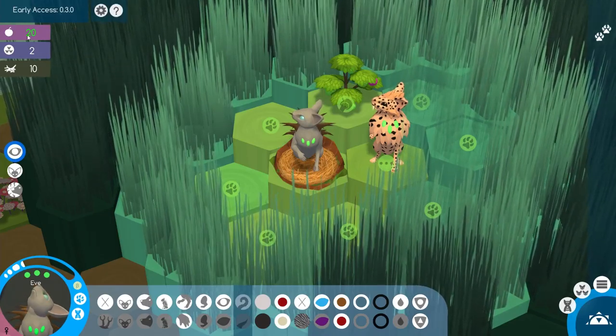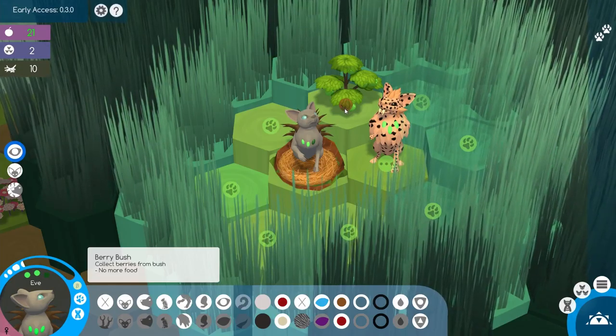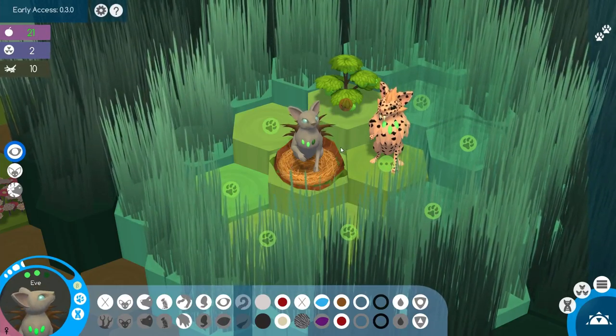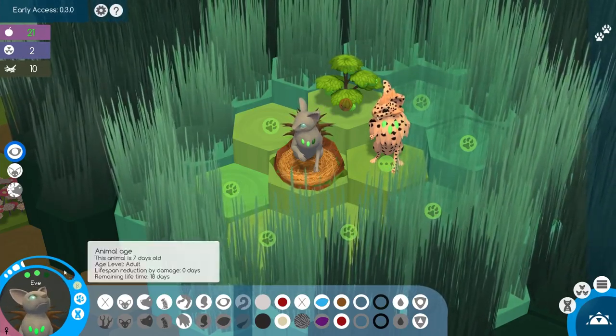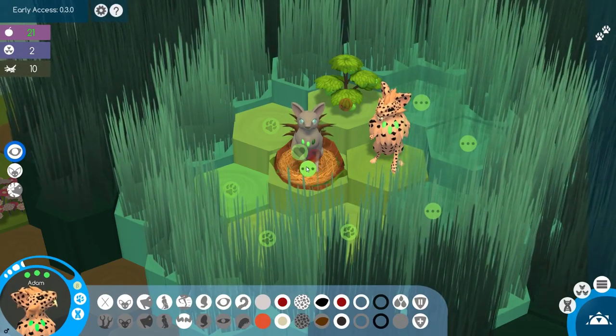These are berries — food in general — and we need to collect a lot of berries. Because you use food every time you do anything, and if you run out of food and you then do something, it hurts you. It shows up red right here. That's what little I do know about the game.